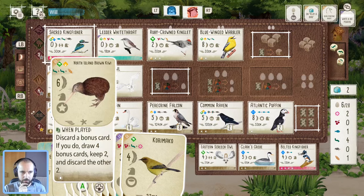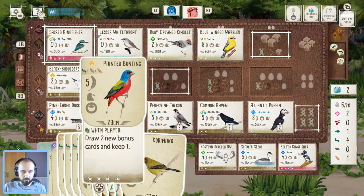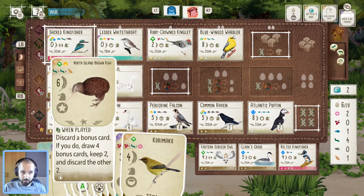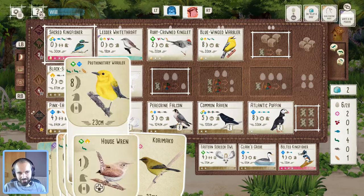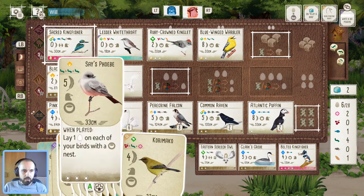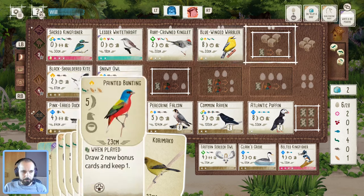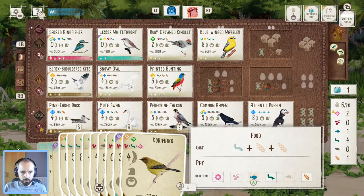The problem with kiwi is I really don't want to discard any of these. What I could do — maybe I play painted bunting, and if the bonus card is terrible I can play kiwi. But then that means I'm going to miss out on urologist. I think I have to play safe phoebe either way — I don't think I can play phoebe and kiwi here. So we'll play the painted bunting.